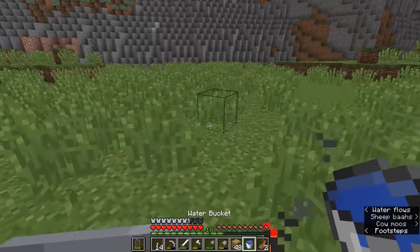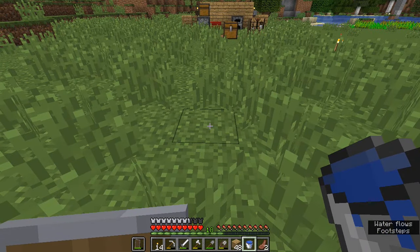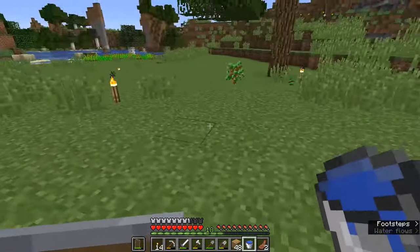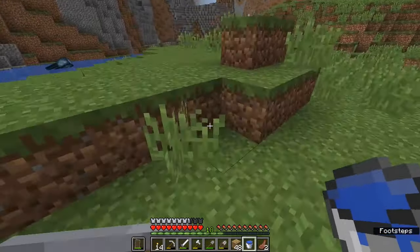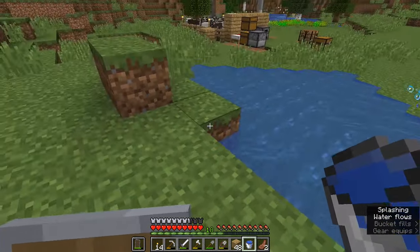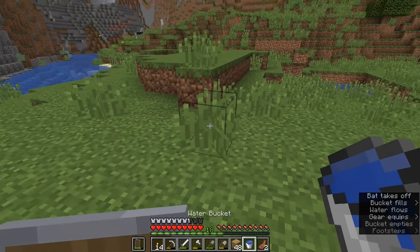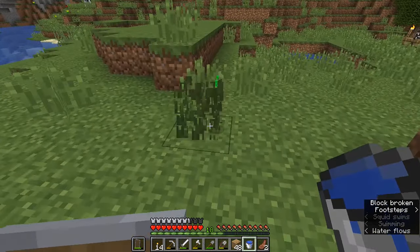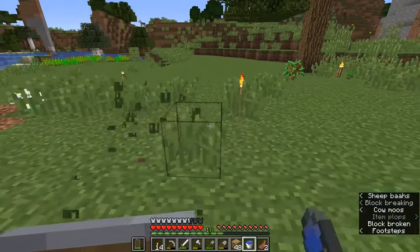We can probably get rid of some of this grass. A tip from the comments: if you've got a bucket of water and you want to remove a bunch of grass from a flat area, you can put the bucket of water down and it will clear out the grass in eight blocks in each direction, giving you a kind of diamond shape. However, you can't really do that on blocky landscape, because the water will just find the quickest place to run down — it won't always go exactly where you want. We're going to have to take that grass out manually, which also gathers us some seeds we can replant for our wheat field.